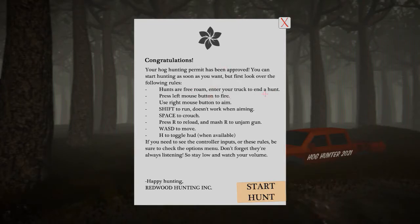Hunts are free roam. Head to your truck to end a hunt. Press left mouse button to fire. Use right mouse button to aim. Shift to run — doesn't work when aiming. Space to crouch. Press R to reload, and mash R to unjam gun. W-A-S-D to move. H to toggle HUD when available. Check the options menu for controller inputs. And: 'Don't forget, they're always listening — stay low and watch your volume.'